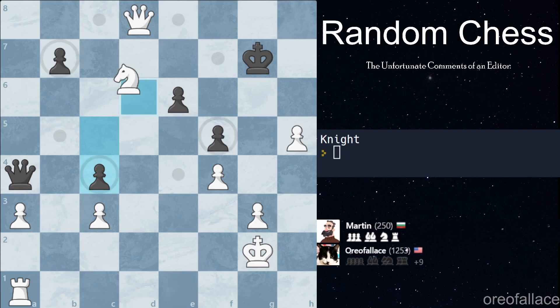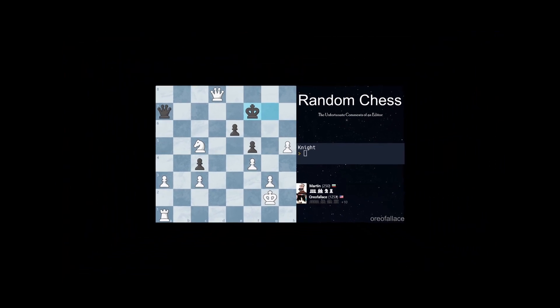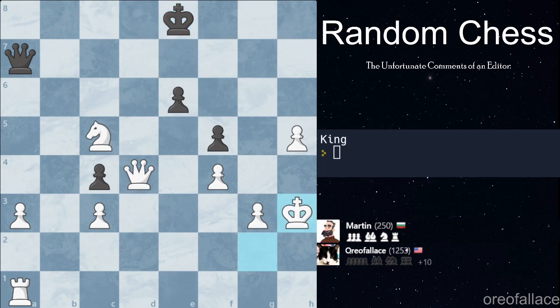We re-randomize and get a knight move — we can capture this pawn. Martin is targeting our pawn. We get another knight move — I misclicked, I did not mean to do that. I accidentally dropped the piece and now it completely hangs a full knight. We got a queen move — we don't want to instigate a trade unless we're the ones who capture first, so we're just going to come here — a solid move that protects everything. We get another king move, moving forward. Martin moves his king as well.